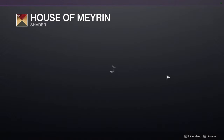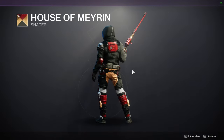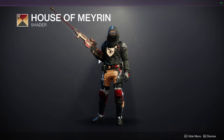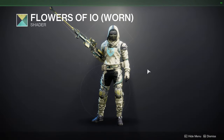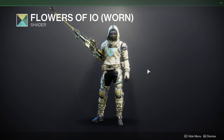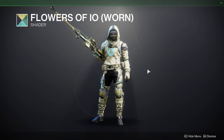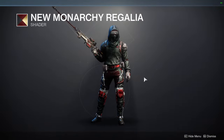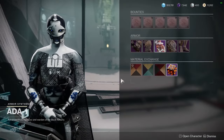For the shaders, House of Mirin is first. I don't hate it — I definitely like it — but if you want to get the most out of House of Mirin, you'll want to combine it with plate armor because the yellow I'm not the biggest fan of. Flowers of Io: I actually like this shader, I used it in a previous set. I'll almost always recommend any shader because you never know when one piece looks really cool with a set. New Monarchy Regalia is super dope — it's a really good red and gold — I'd definitely recommend this one.